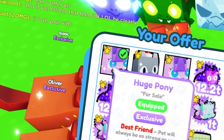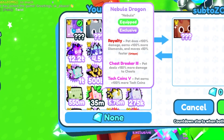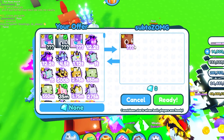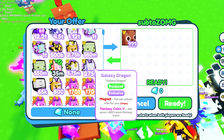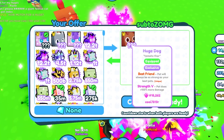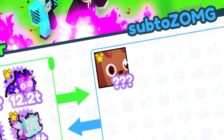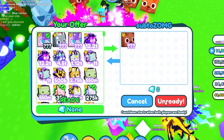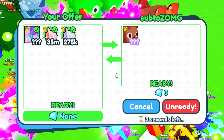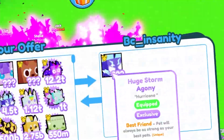We got a trade — they're offering a huge dog. I think I can do a huge pony at 350 billion, and if we add the nebula at 195, that's 545. Let's do the galaxy dragon at 160 — that's 705 billion for the huge dog. He already readied up and he's going to accept it! Hopefully it's not duped — knowing my luck it probably is, but we'll be fine. He accepted — nice! He just got a huge dog, which is very cool.